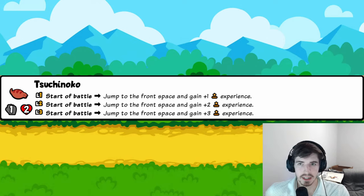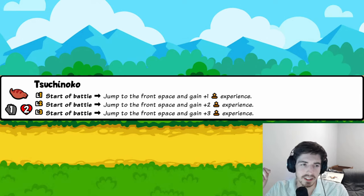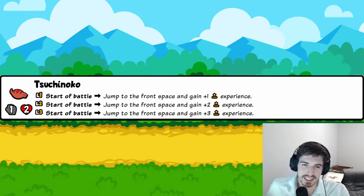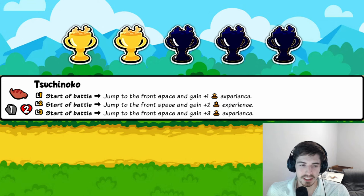Suchinoko: start of battle, jump to the front space and gain one experience — essentially plus one plus one, which isn't very good for a tier-one pet. There are some synergies where a pet leveling up triggers something, but it seems clunky. And when you get to tier two level three, you're already maxed out — how does gaining three experience even work then? Two trophies.